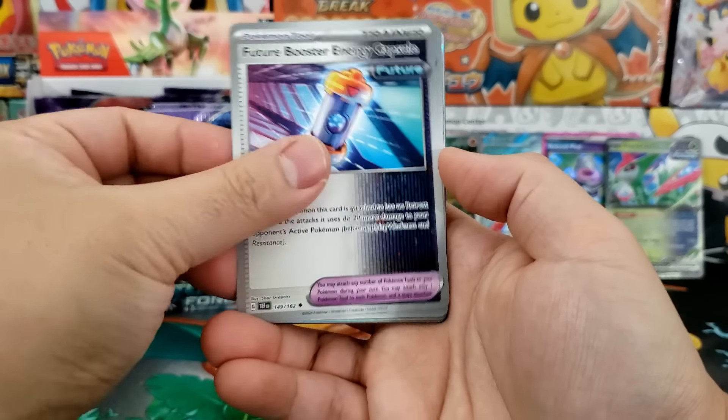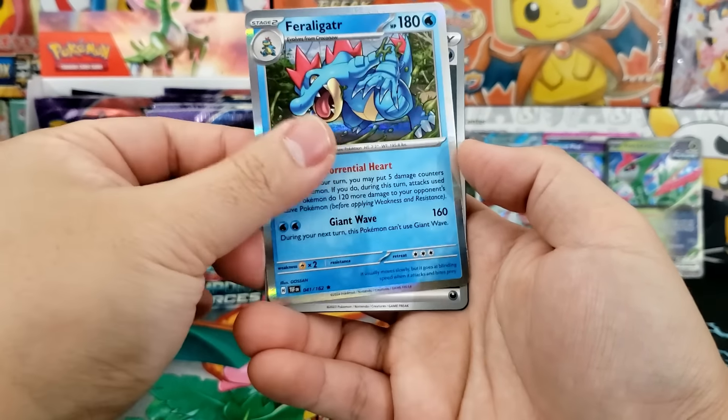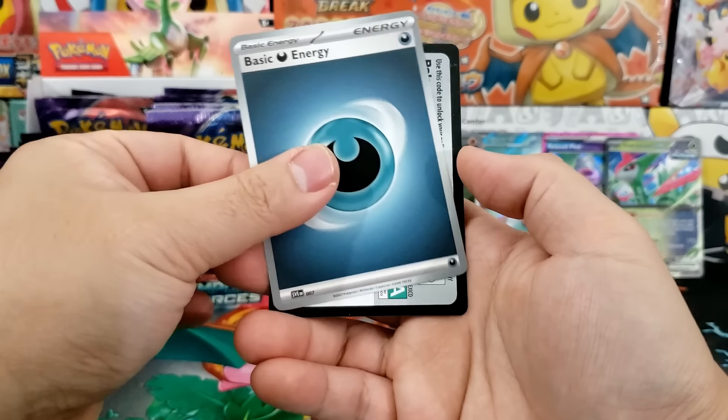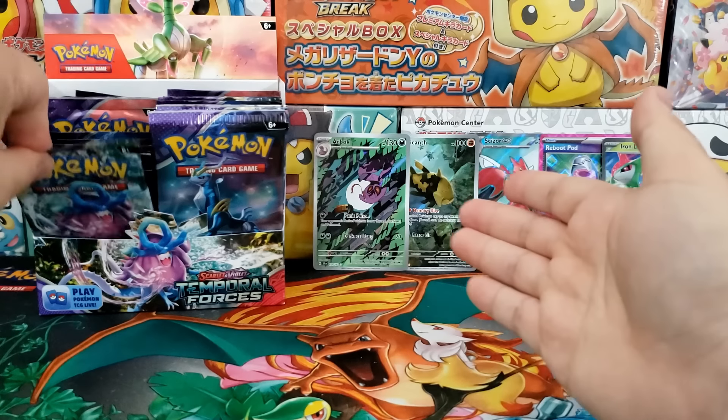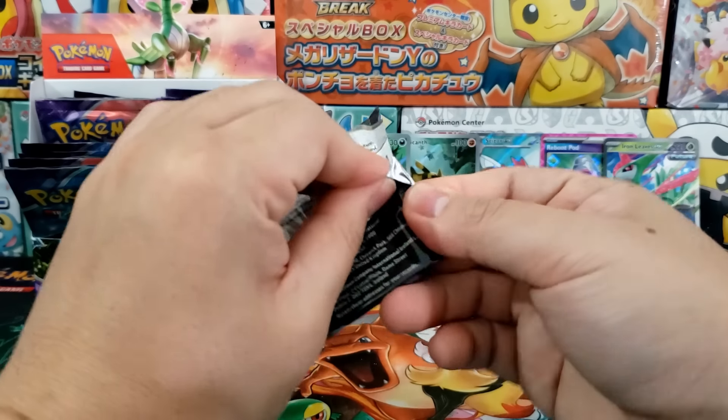It doesn't need to be the best set of the year. It is unlikely that this is the best set of the year, especially with the next couple of months — the Pokémon Company is probably going to announce what their new Japanese holiday set is. They're probably going to do some really cool illustration rare cards inside of a brand new holiday set. It'll probably blow us away, very similar to prior ones like 151, VMAX Climax, V-Star Universe — all the holiday sets are just really really solid.